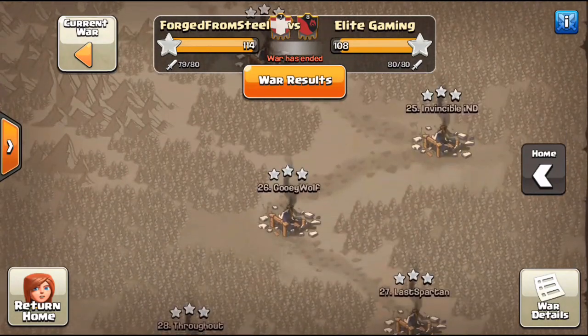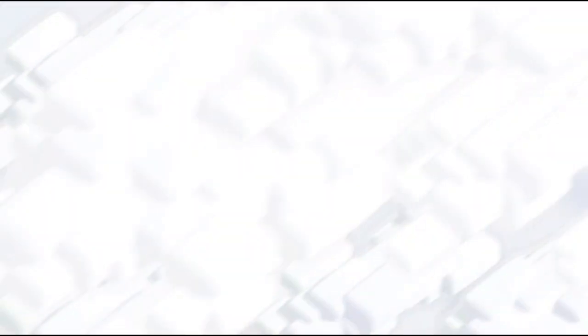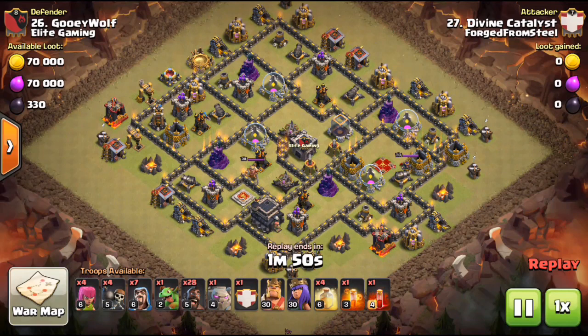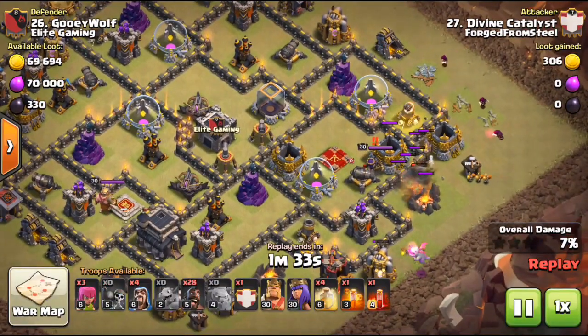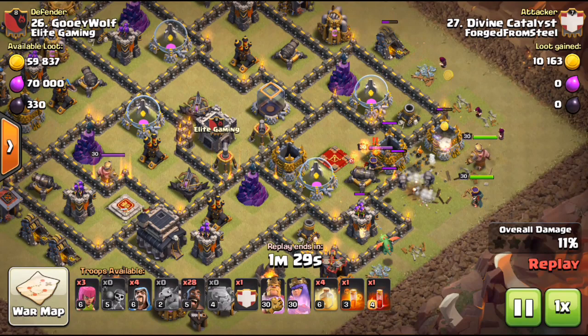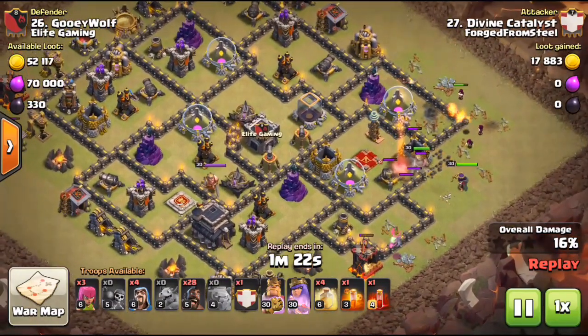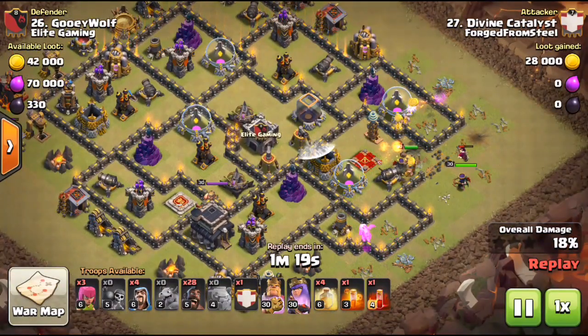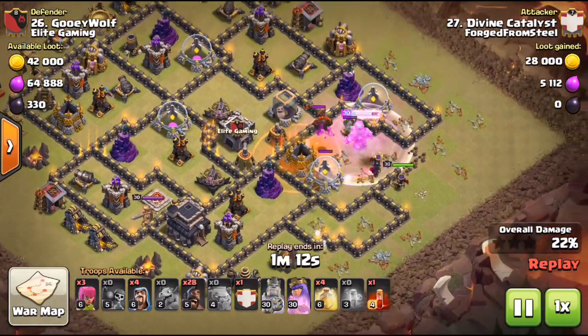I really hope my new mic sounds good. We're going to check out Divine Catalyst — aka Ked — doing it with one of my favorite attacks, the CB mass hog. A classic old-school attack: not even bringing a jump, just bringing wall breakers. Entering at about 3:30, golem down after the mortar shell drops, brings in the wall breakers and his heroes, with a few wizards and a baby dragon to assist with the funnel.